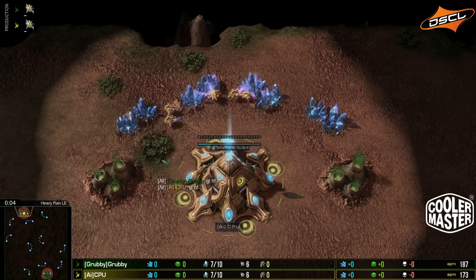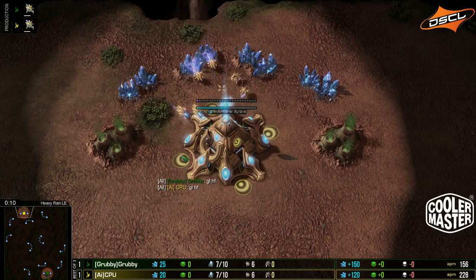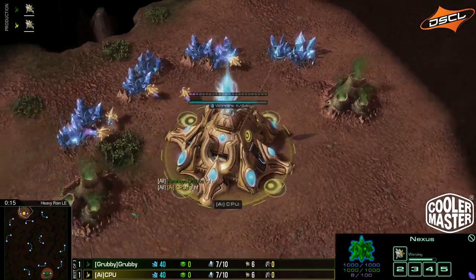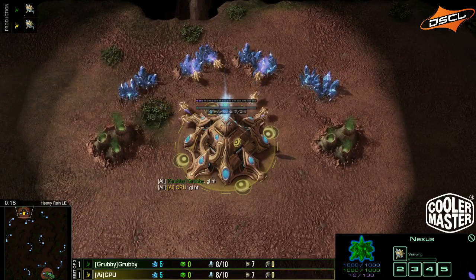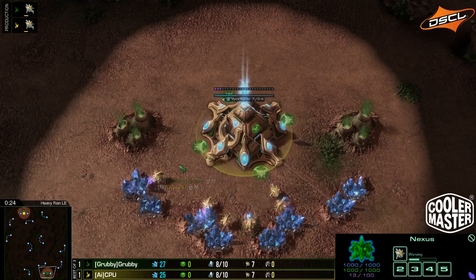We are here again on Heavy Rain — CPU vs. Grubby. In the top, we have the yellow Protoss from Team Alien Invasion. It is CPU. And in the bottom, we have the green Protoss. It is Grubby.